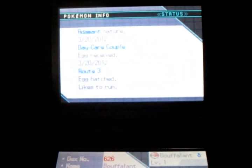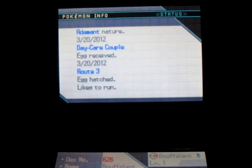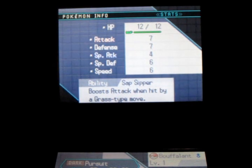And the best part — the stats. As you can see, it's Adamant with likes to thrash about. And it has Sap Sipper. I was hoping to get Reckless, but I can use that too.